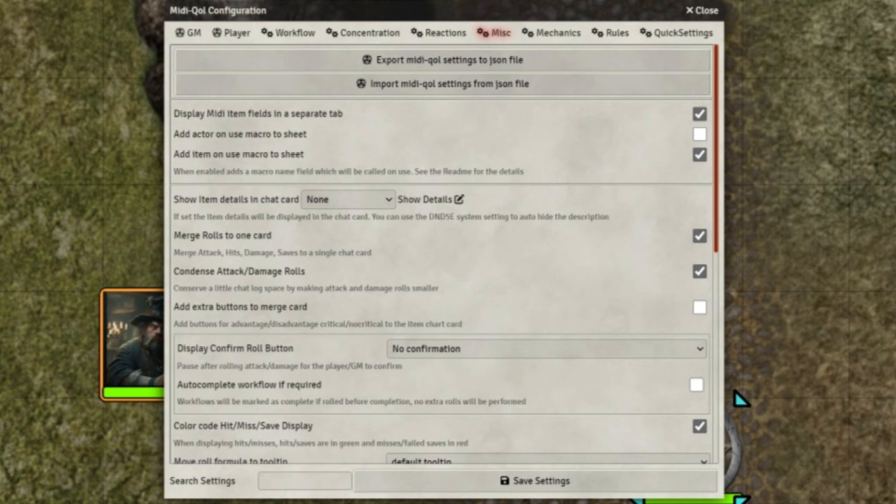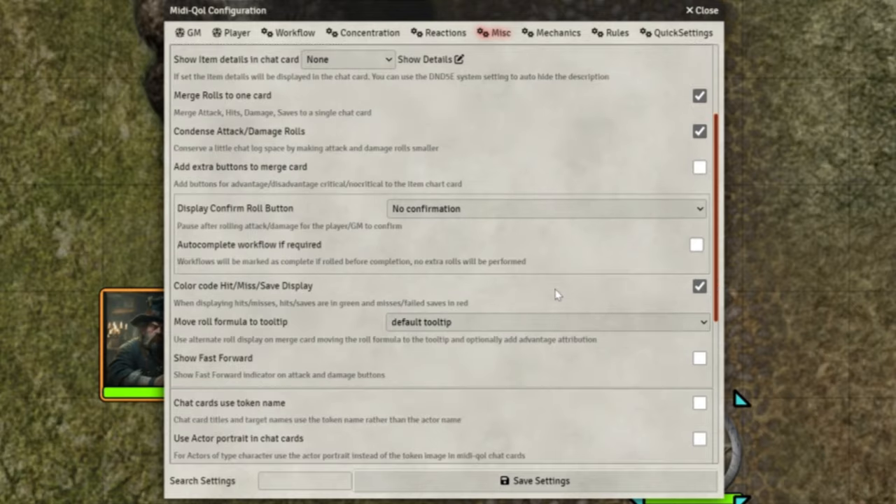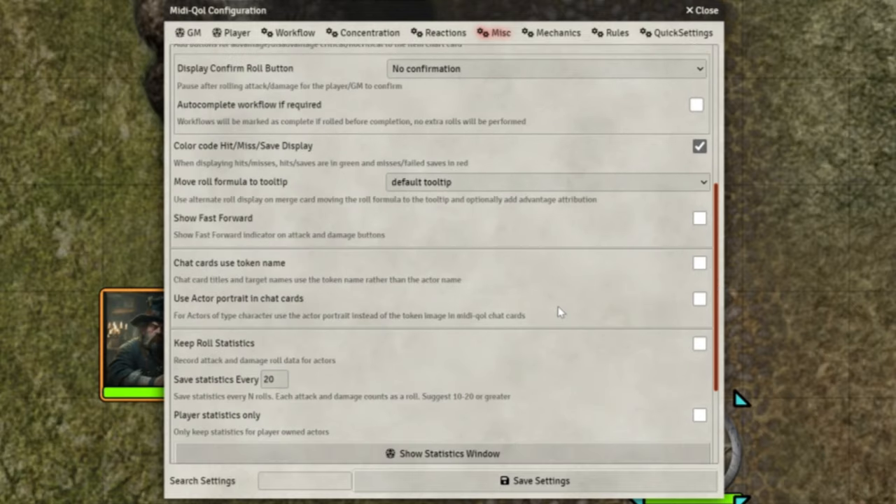In miscellaneous here, a lot of this stuff isn't really affecting the workflow too much. You can see what I've got set, and you can work your way through — have a play. All of these have little hints underneath to tell you what they do, which is quite nice. I'm not using a lot of these options; they're just miscellaneous bits.